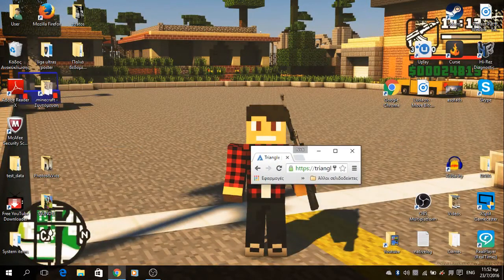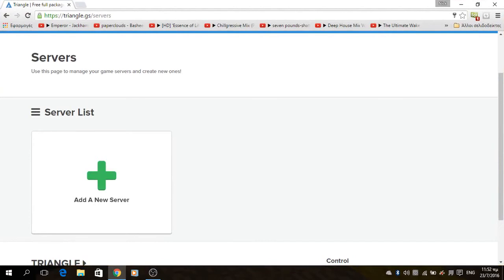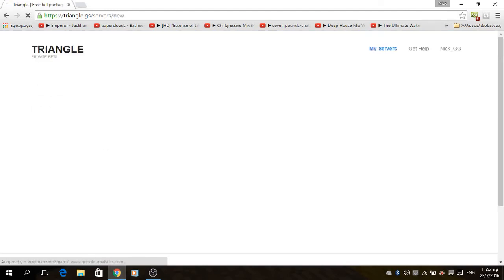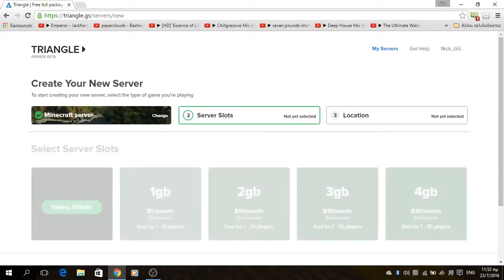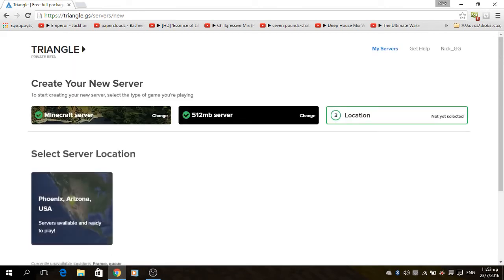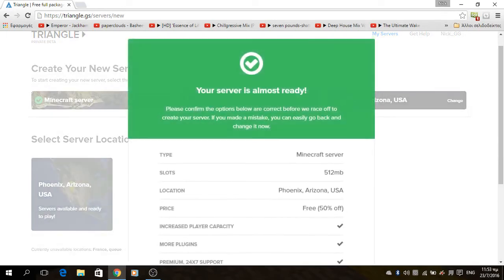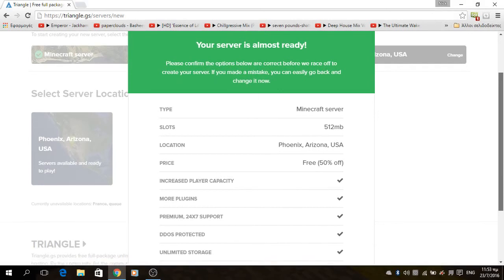Now the number one is not the best server in terms of features, but you can have it forever. Triangle.js offers you a small Minecraft server which can hold up to 5 players, forever. The server location is only in Phoenix, Arizona, and on your first purchase you have a 50% off discount.